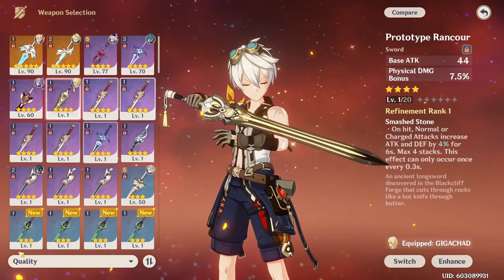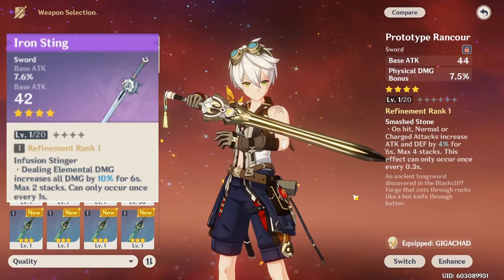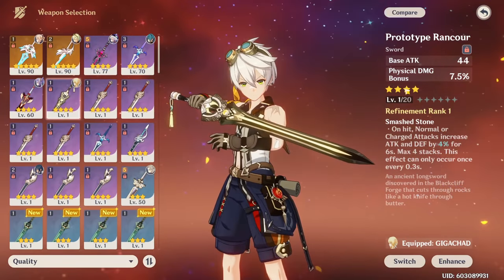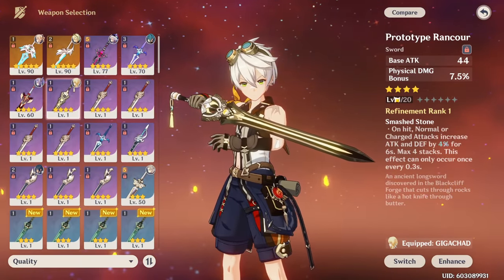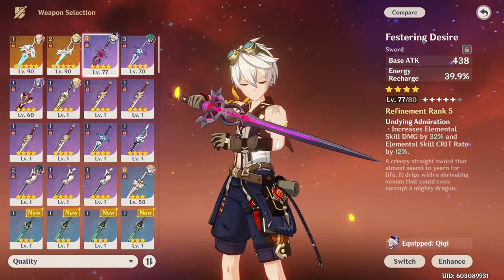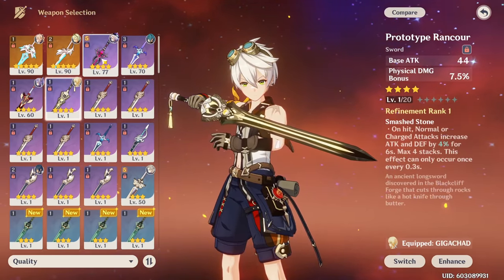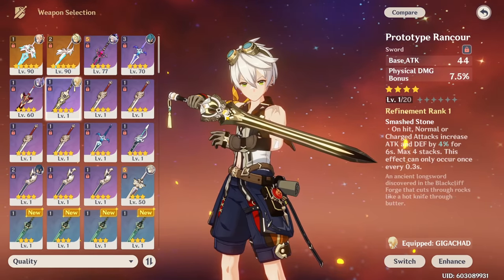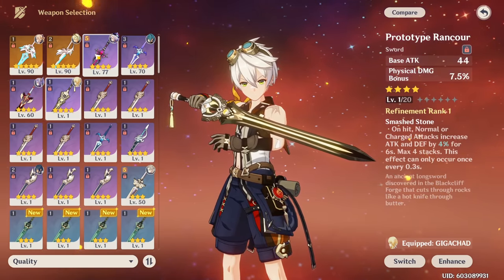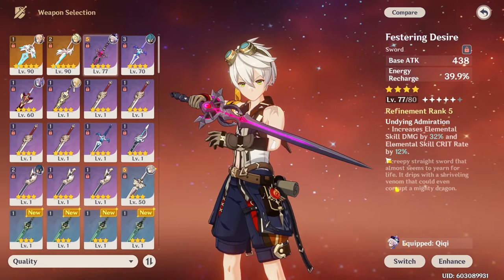The free-to-play weapons: Iron Sting has a very low base attack — it's only good for DPS Bennett, not support. The two good free-to-play options are Prototype Rancour with 44 base attack at level 1, and Festering Desire with 42 base attack at level 1 but with an energy recharge substat. For most players until endgame, Festering Desire can be better because it gives you energy recharge that you often need.